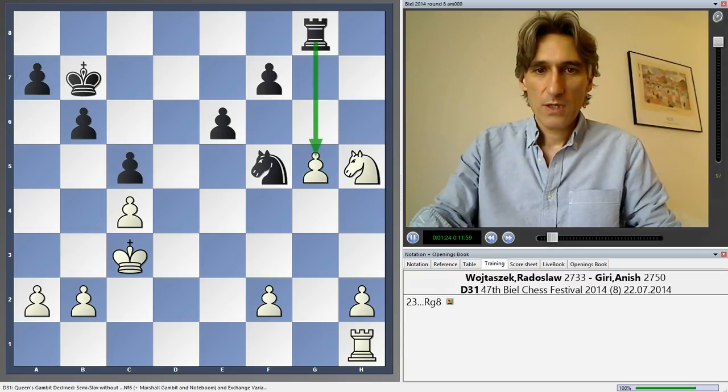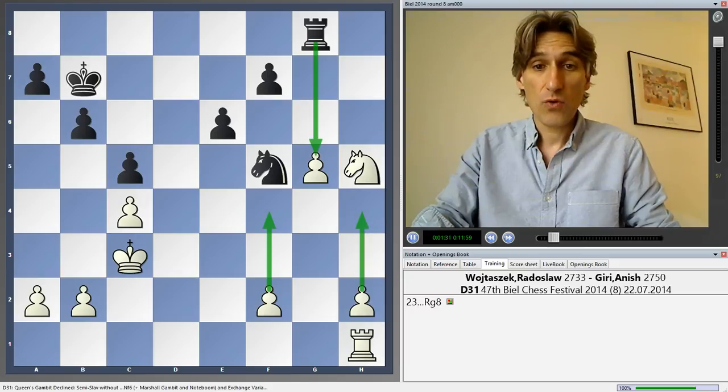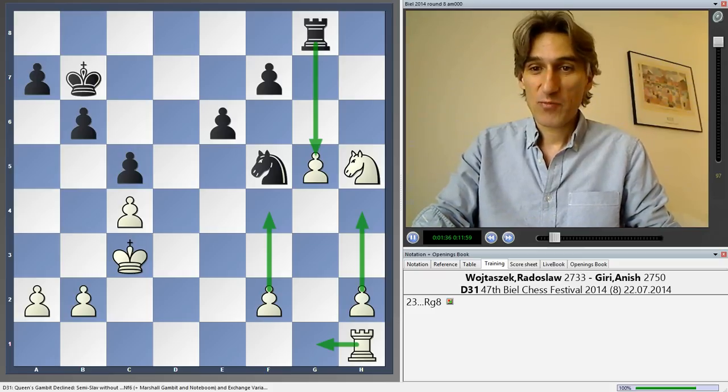Rook g8. Excellent move. The threat is rook takes pawn. There are three ways of defending this pawn: you could play f4, you could play h4, or you could play rook g1. All three have problems.